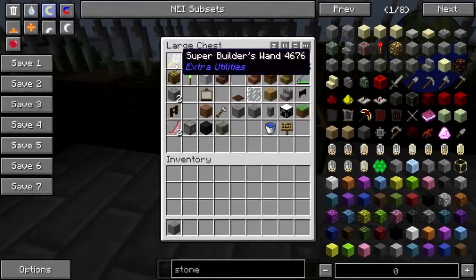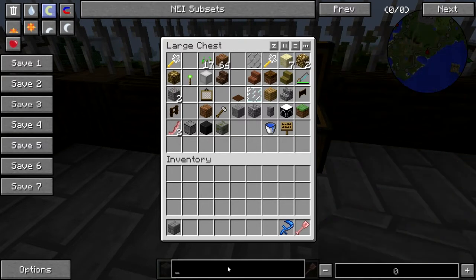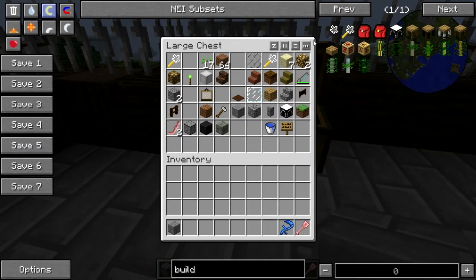I've bought some eggs off of Mine Bay. There's the super builder's wand - I don't want the super builder's wand, I just want the regular builder's wand.